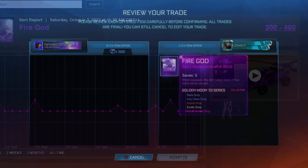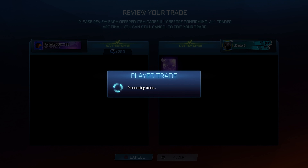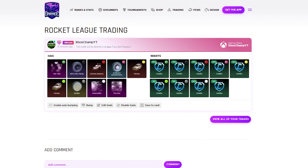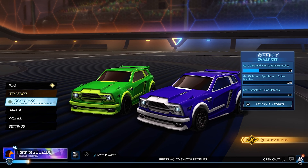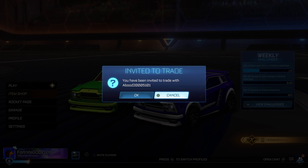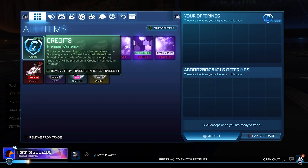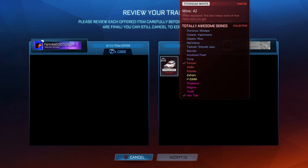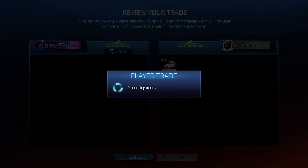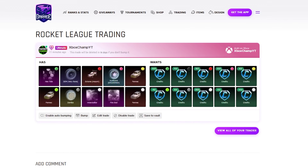One thing I forgot to mention: unpainted expensive black markets such as Fire God — it's 300 credits on the spreadsheet, which is considered expensive in today's market for a black market. Fire God, Heat Wave, Interstellar, Mainframe, Dueling Dragons — their demand is crazy. If you can buy any of those below the minimum value, you're basically guaranteed to make profit. When I tell you these secrets, it does affect my trades — when I tell somebody to buy Octanes, I actually can't buy any Octanes because loads of people start buying them. But literally make a post on RL Garage offering for Heat Wave, Fire God, Mainframe, Dueling Dragons, Interstellar. Pay 50 to 100 credits below the minimum value and you should be able to make a good amount of profit.